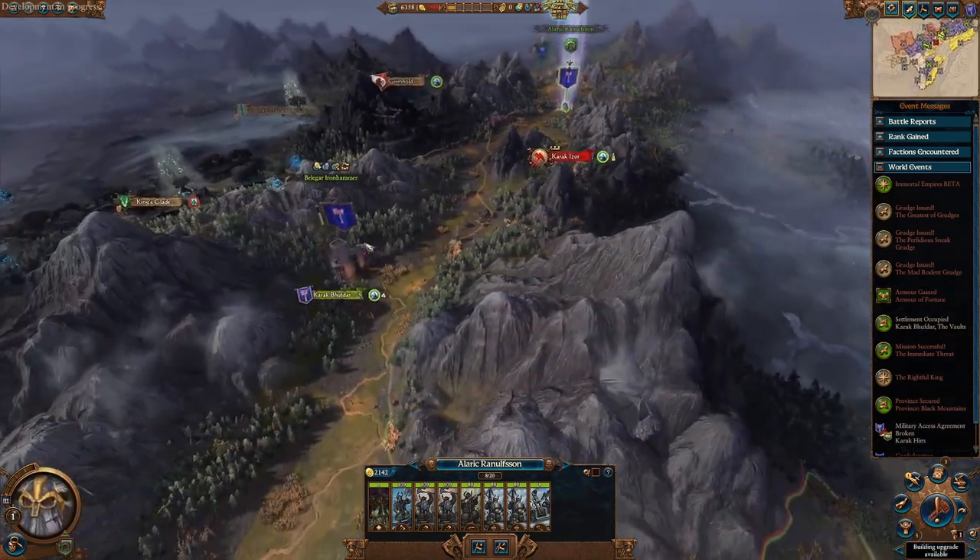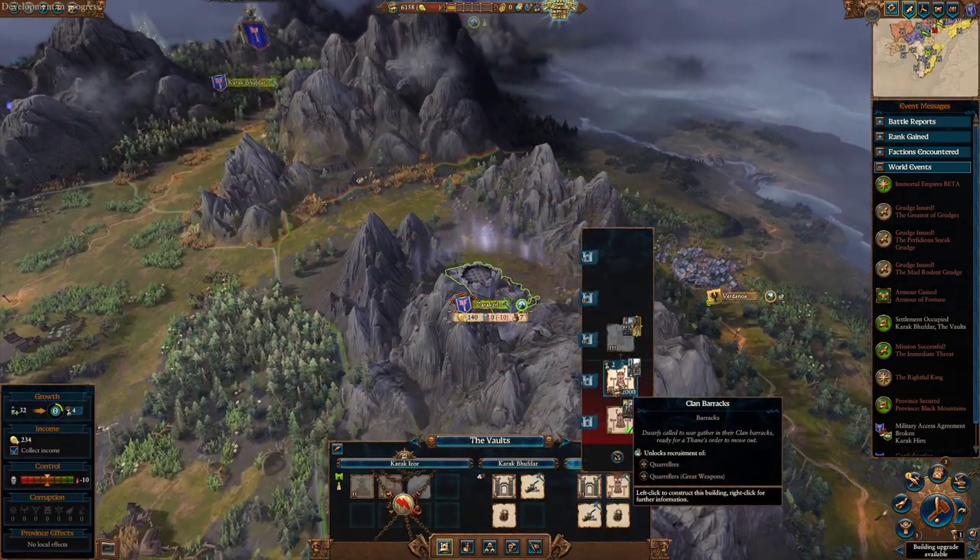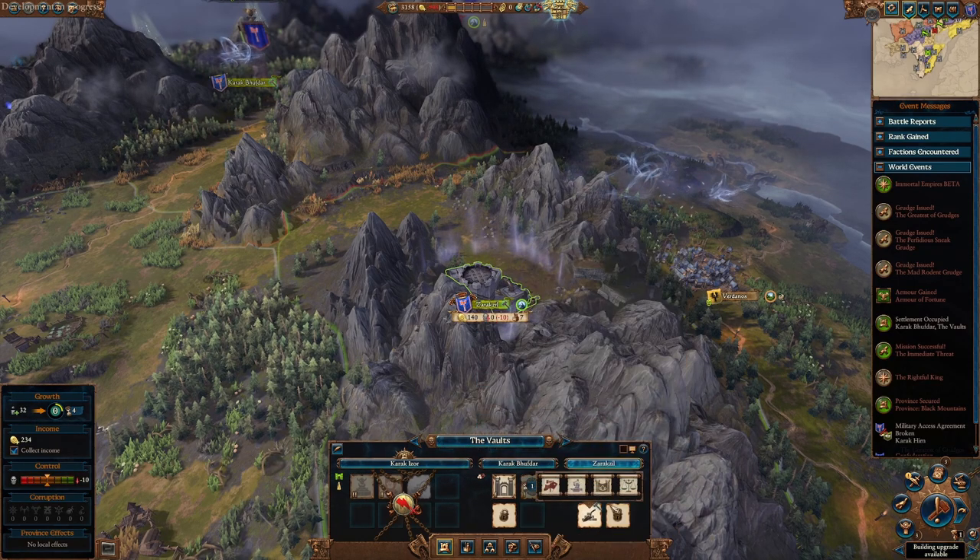Do not recruit any more units, because you are suffering from an insane amount of army costs. Balgar gets 50% upkeep until he owns Karak 8 Peaks.